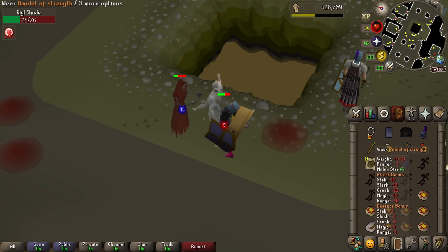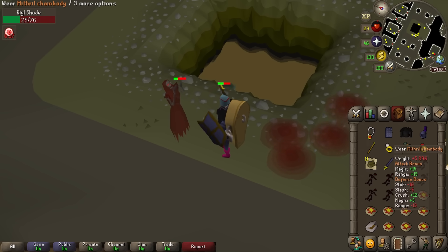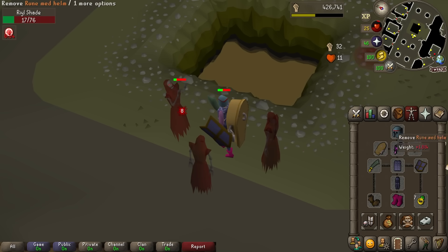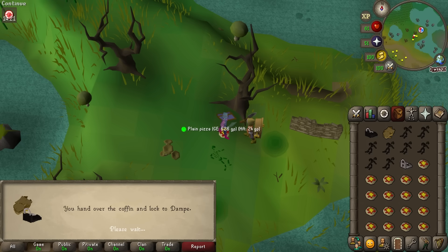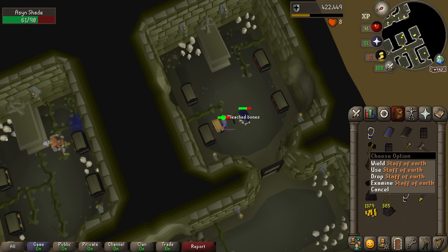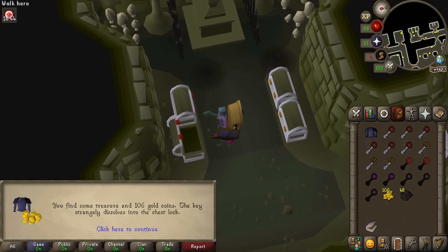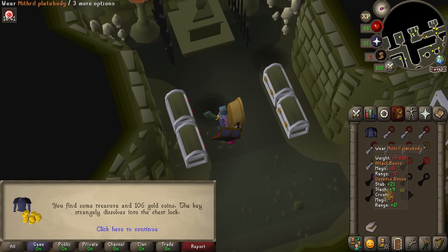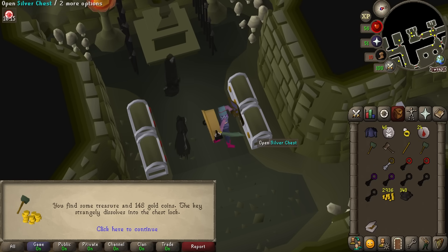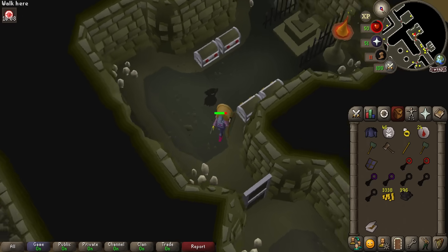Something else — mithril chain body is normally worse than a black plate body, but it's got a plus 12 crush bonus and all shades attack with crush. We put the black locks on — this should hold 12 now. Is that the final elemental staff that I need? That mithril plate body is a really good general upgrade. But for shades it's not because the crush bonus is less. Last key — an adamant square shield. At least it's an upgrade, still no rune scimitar though.